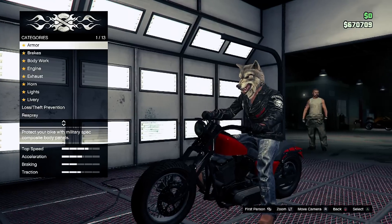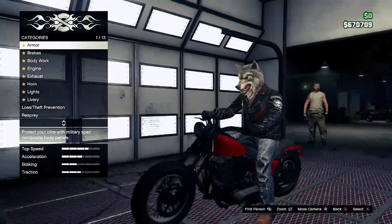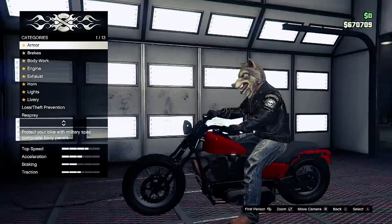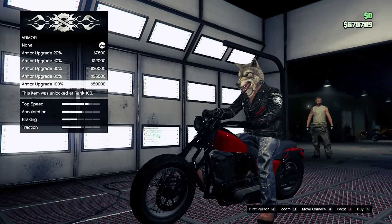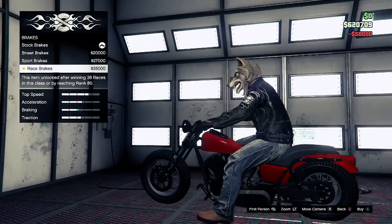You can see I'm inside my custom shop. You can customize your bikes right here inside your clubhouse, which I think is pretty cool. Let me know your thoughts about that in the comment section below. Let's customize my bike really fast here.